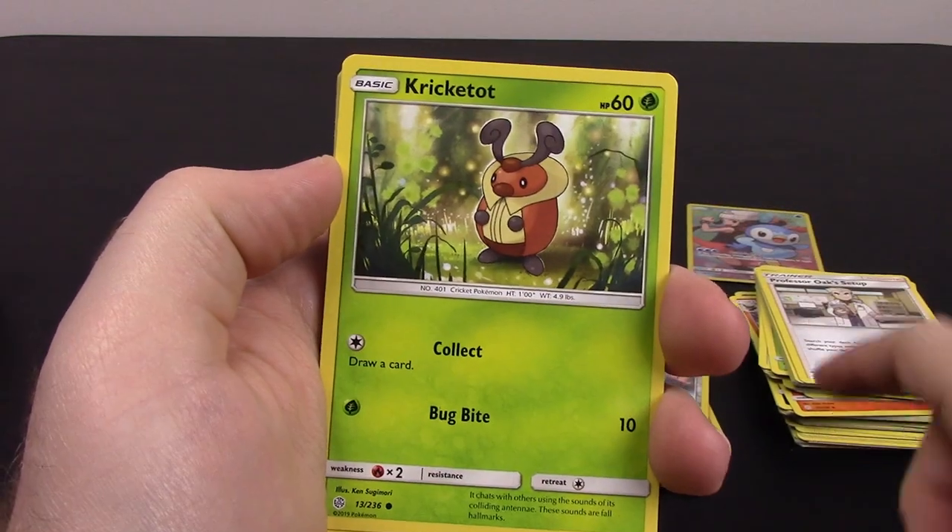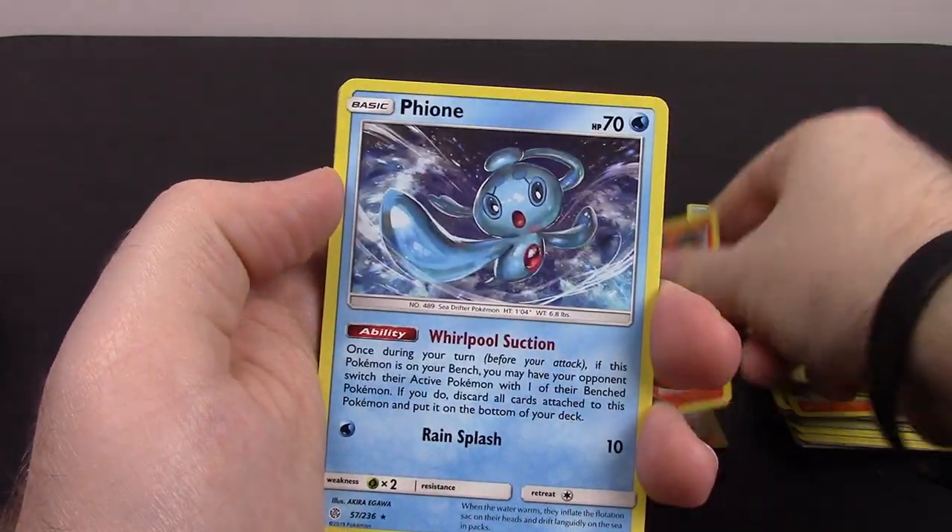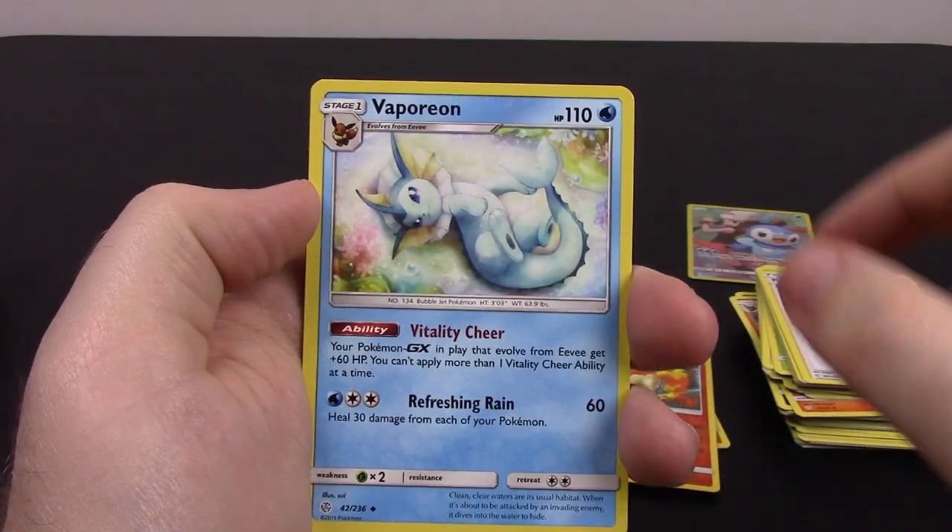Next is Wailmer, Palpitoad, Cricketot, Aipom, Woobat, Rapidash Reverse Holo, and Phione as our rare. Dark Energy, Zangoose, Vaporeon, Tag Call, and the code.